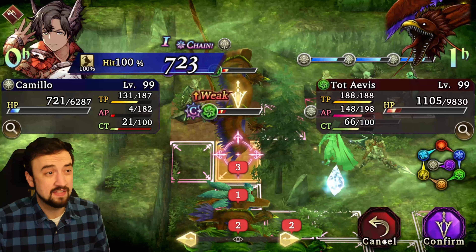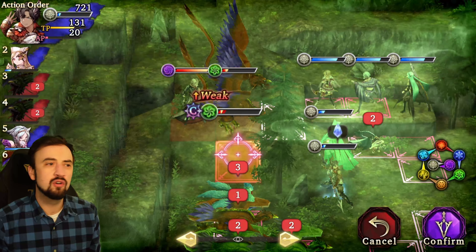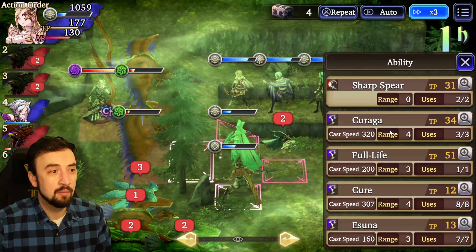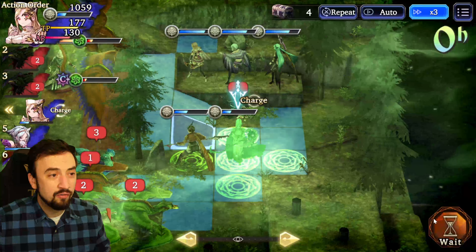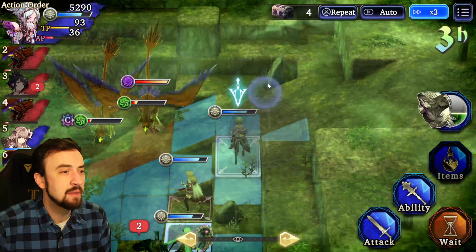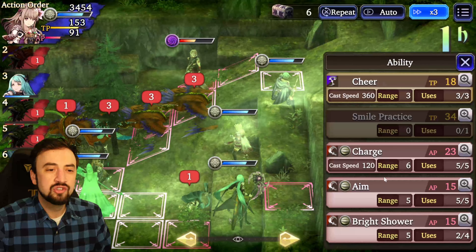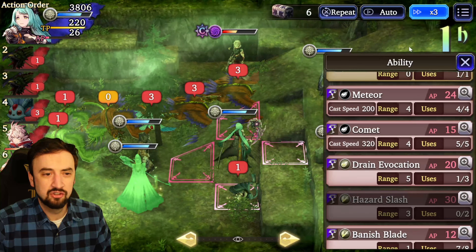Eltra is powered up from that last Drain Evocation. I think about going for Garvel, but even at max damage she can't one-shot him at level 99 — if she were 120 she probably could. Instead we go Hazard Slash on the birds and the Carbuncle. The Carbuncle is dead and the birds are really low. It's Garvel's turn next, and his Detonation Blast gets a couple people low. Camilo's shield saves him from dying. Camilo's damage in this fight isn't that great — this is not his best fight. It was all about Mariel, Grace, and Eltra; everybody else is supporting them.